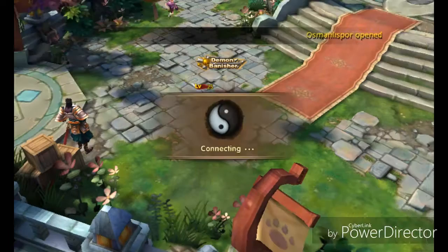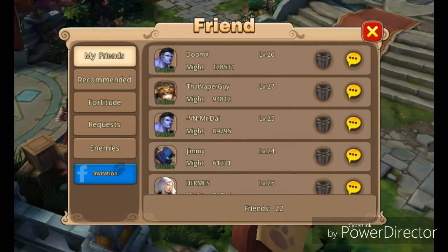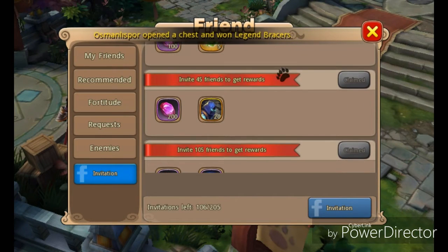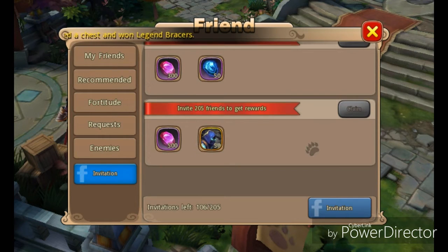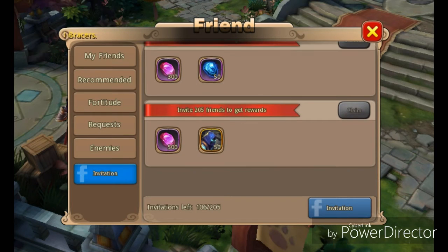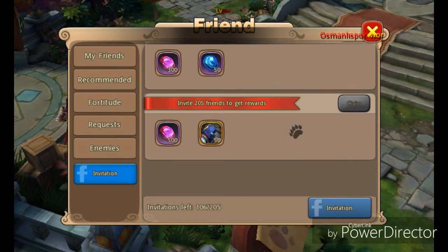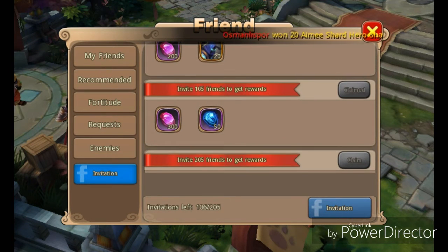So: Social → Friends → Invitations. What you want to do is invite 45 friends for it to be free — it's actually pretty simple. You can do this all the way up to 205 friends, and then you could probably get a total of 70 Striker soul stones.